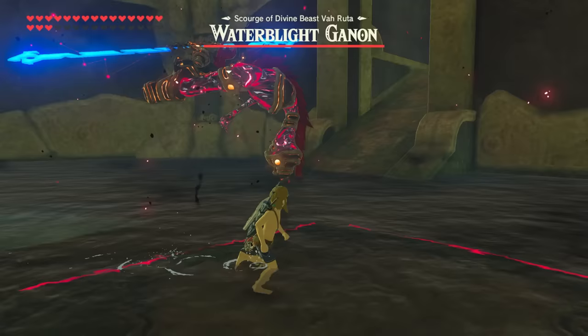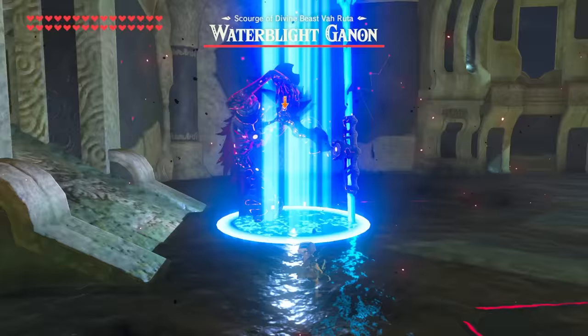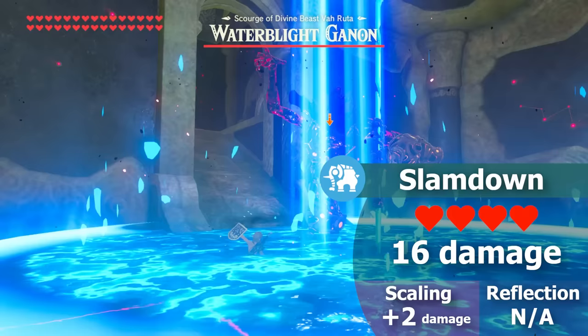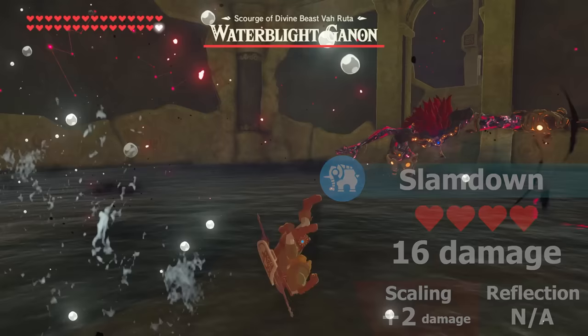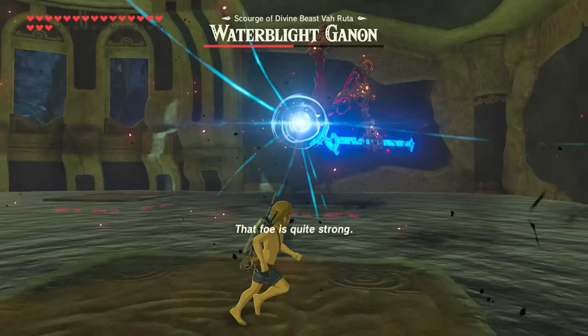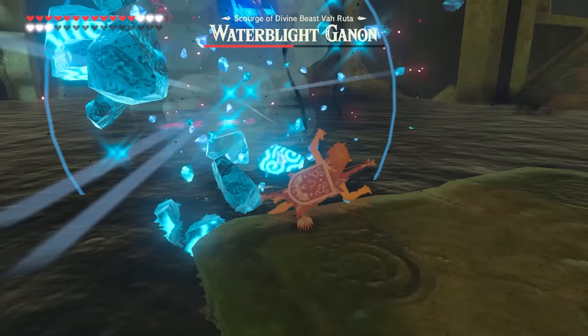Water Blight's base attacks consist of swinging or stabbing you with its spear, dealing 24 damage — just like Wind Blight's main wind attacks. If you get too close, it does a defensive slam down dealing a lighter 16 damage: unflurryable, but an easier parry. All of these scale 2 damage per Blight and have the standard 1 heart armor threshold. Water Blight's other two main attacks — both projectile-based, the spear throw and the ice cube hurl — have a unique property that earns them the title armor breakers.